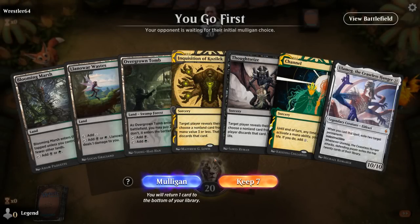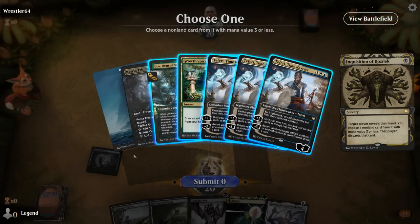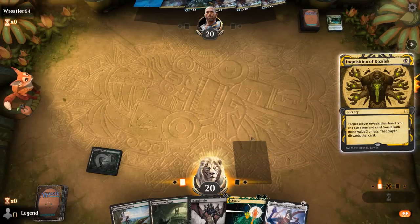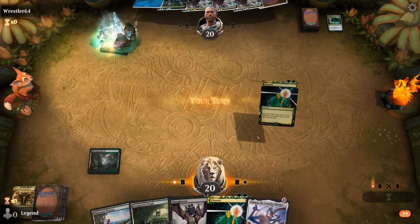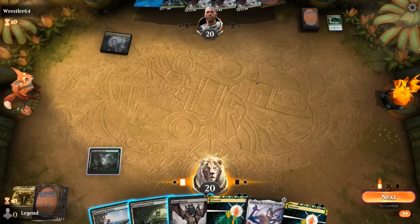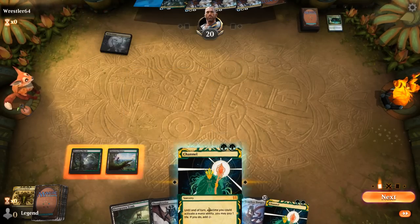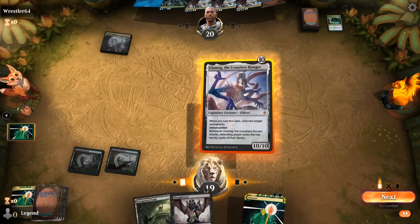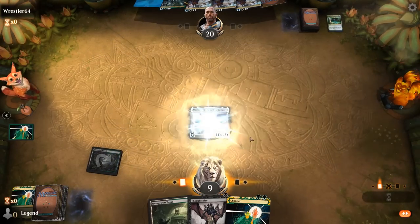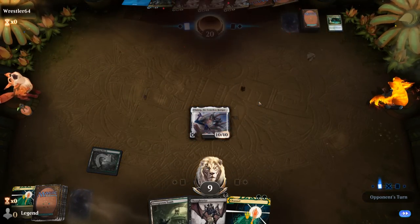We're on the play with a discard spell, Channel, and Ulamog. Inquisition reveals opponent is on a Bant Control deck. It doesn't really matter what we take — let's go with Growth Spiral. Ulamog is going after the opponent's lands. We could also wait another turn to get an extra land with Ulamog, which is reasonable. If we play Ulamog now the opponent will be playing a land, taking 10, playing another land, taking 10 — they should still die before they can cast anything relevant. Our opponent has seen enough and concedes.